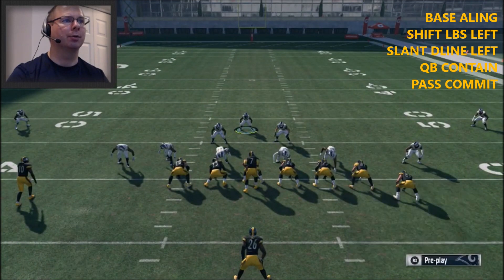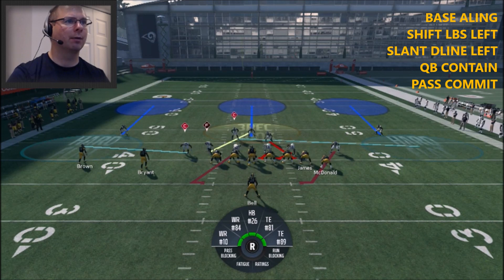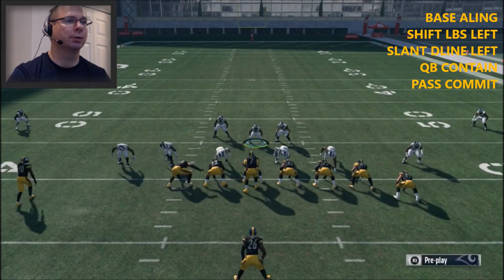An optional adjustment is underneath coverage, especially in practice mode. What that does is it takes the flats away from the quarterback fairly quickly, forcing him to make decisions from there.